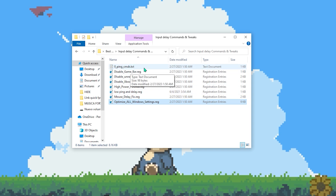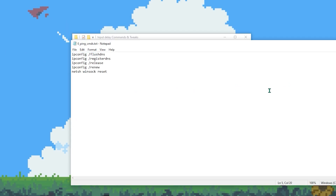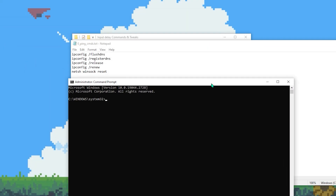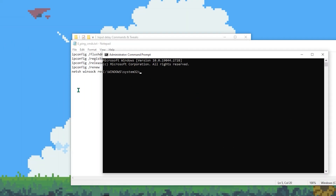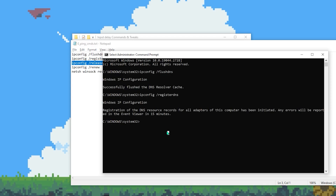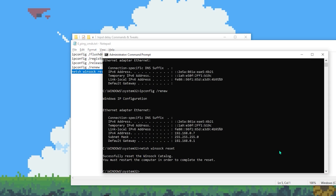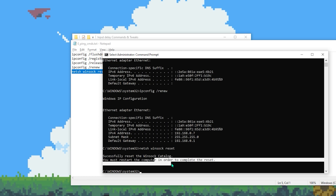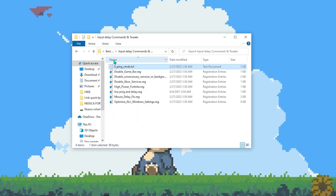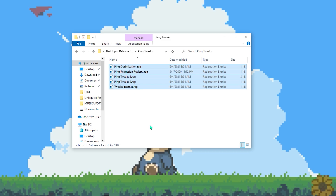Now open the Zero Ping Commands text file — you'll see some commands to use in Command Prompt to get lower ping. Open Command Prompt and run it as Administrator for better results. Copy and paste the commands one by one: first flush DNS, then register DNS, then ipconfig /release, then ipconfig /renew, and finally winsock reset. Once finished, remember you must restart your PC for all these resets to take effect, then close Command Prompt.